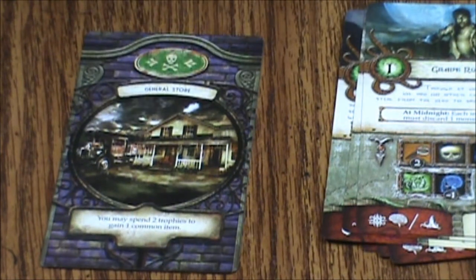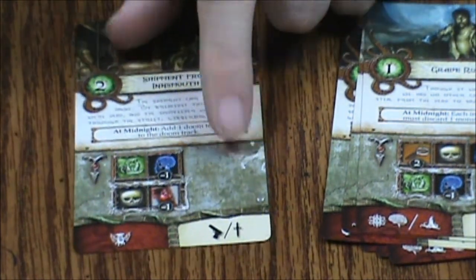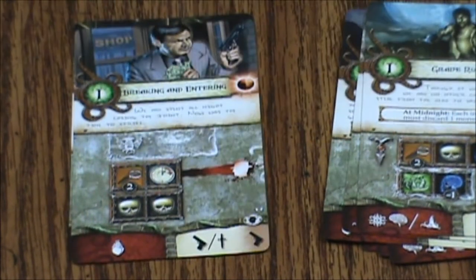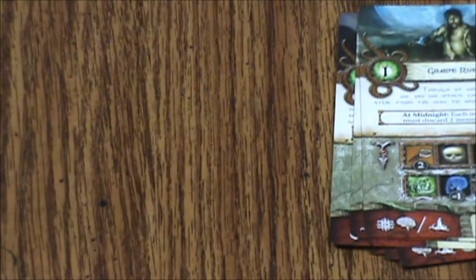Then we're on to the green ones, which are General Store — you may spend two trophies to gain one common item. We have Shipment from Innsmouth, Breaking and Entering, and Wheeling and Dealing. The card quality is really, really good on these. I'm very impressed — these are very nicely made cards.